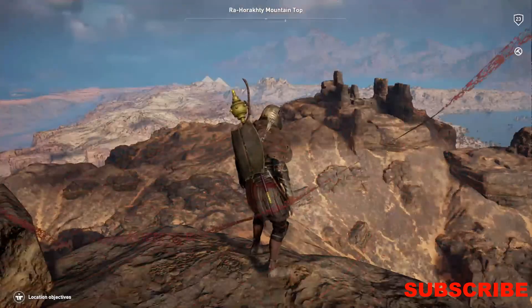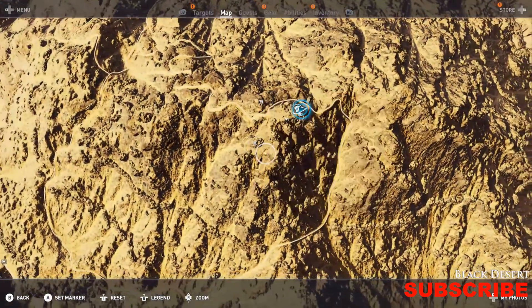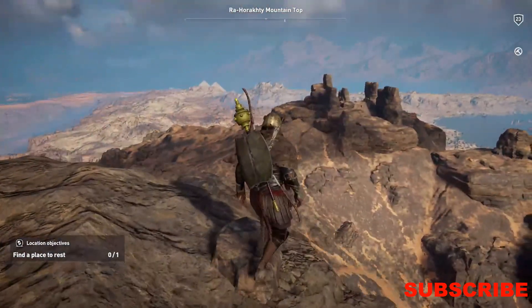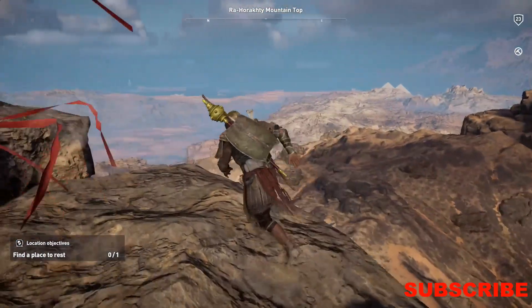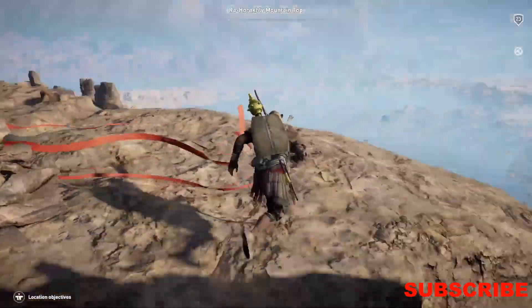Whoa, what is that? It looks awesome. What is that? What the heck is that? There's a random kind of pattern over there. But you guys will get an achievement when you walk up here called On Top of the World. Pretty easy — that's literally all you have to do.